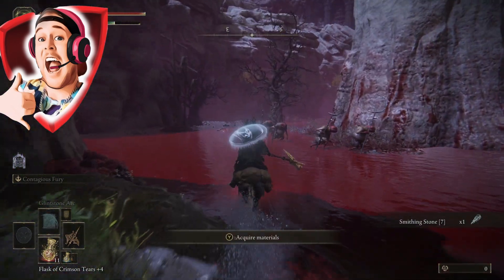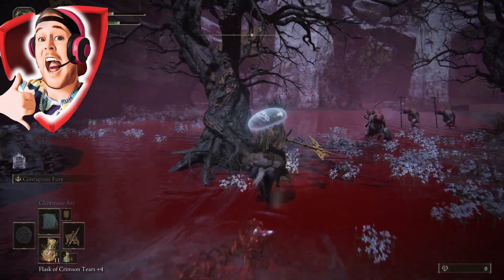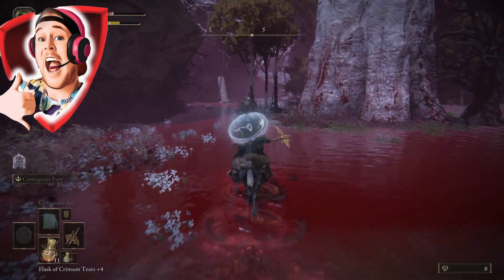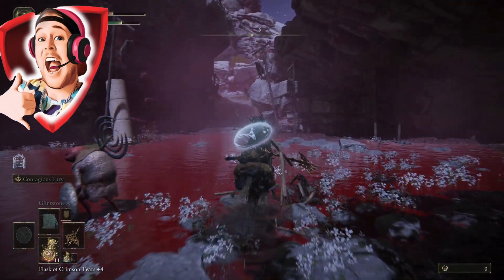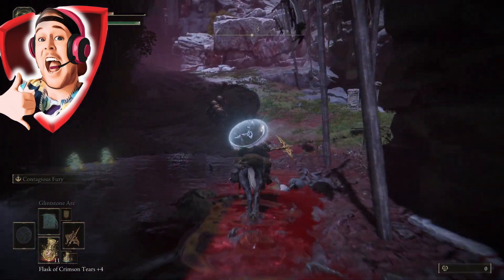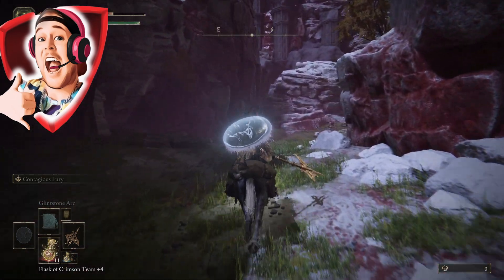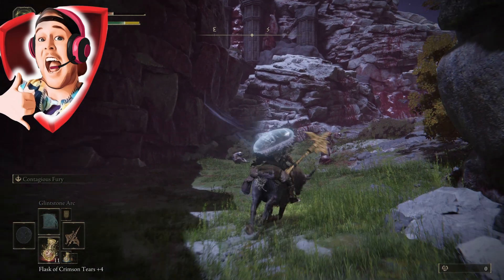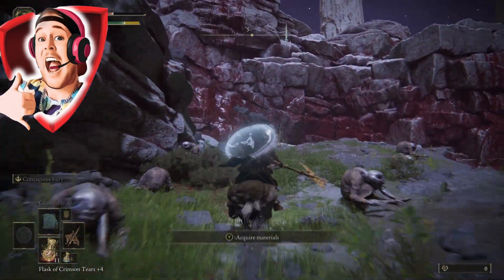There will be a couple of scary big giant bastards popping up here — don't worry about them. Just scoot your little horny donkey straight through there. Scooch past all these guys in the middle of the map. If you're not as clumsy as me, you should get there with no damage taken. There's a little ramp in front of you now — follow this ramp all the way up and you'll be at the Palace Ledge Road. From this point, you can farm either the bird or all of these ugly bastards on the hill.